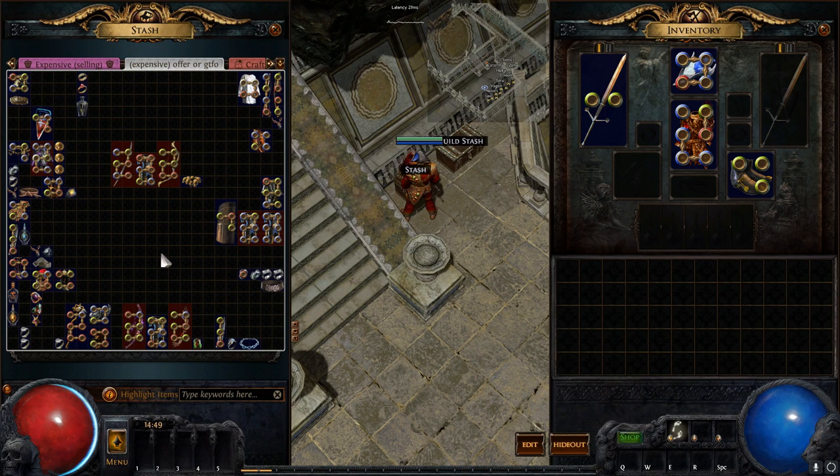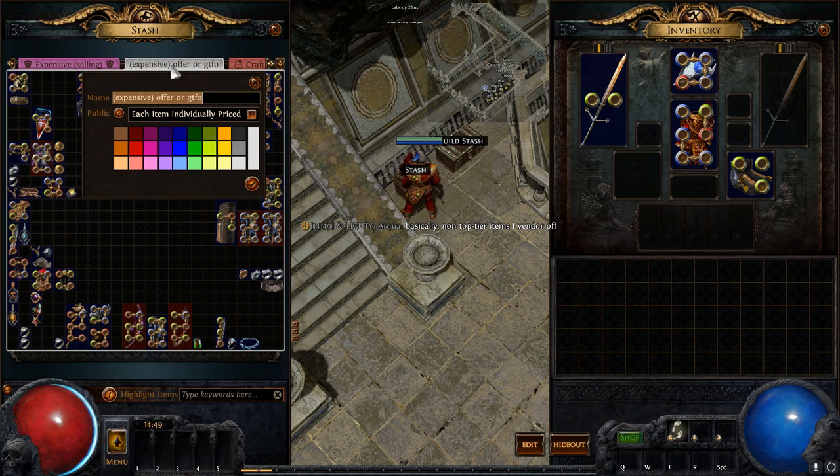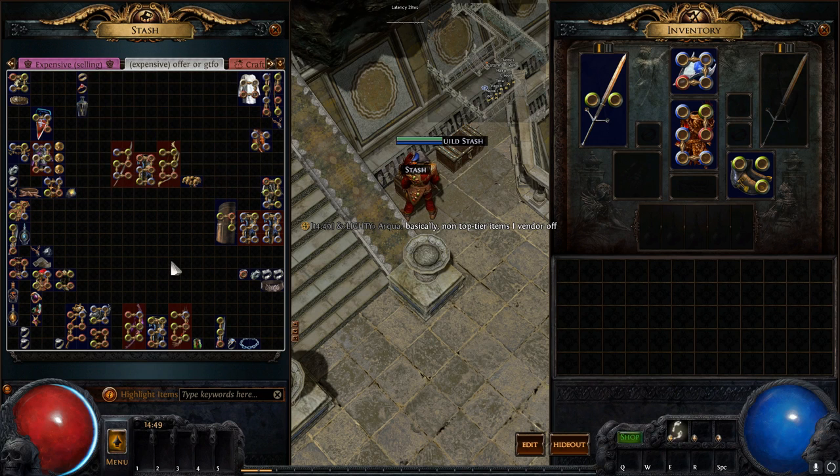This is the newest of the tabs, called the Quad tab. It's really the simplest of all the new ones — it's four tabs in one. 'Quad' meaning four, as a single tab. It's the exact same thing as a premium tab — same function, same everything — just bigger. The one gripe I have is you can't zoom in like some other tabs.